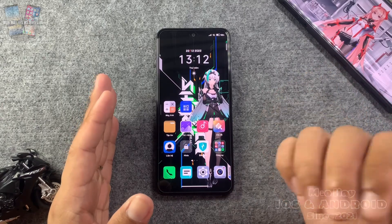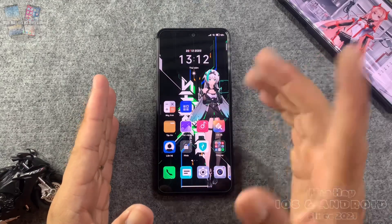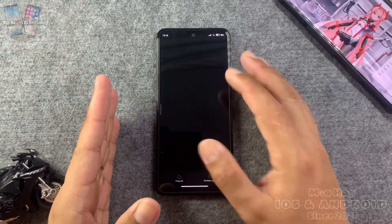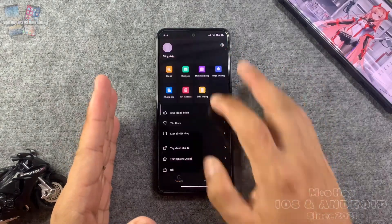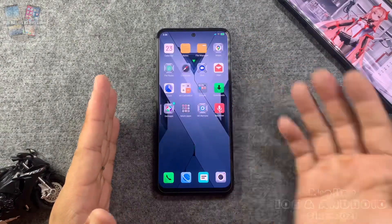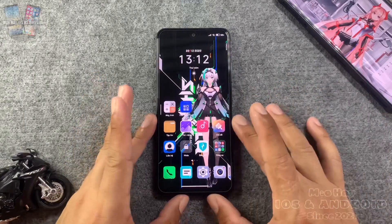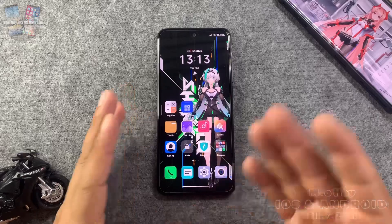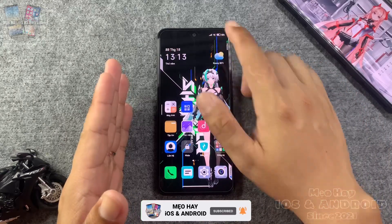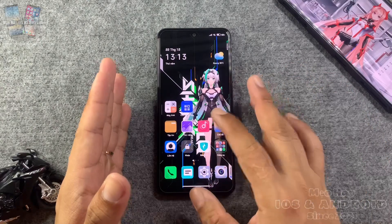Nhưng có rất nhiều bình luận hỏi mình rằng làm thế nào để tìm được theme của Xiaomi Black Shark 3, để có thể sử dụng hình ảnh và giao diện của Black Shark 3.